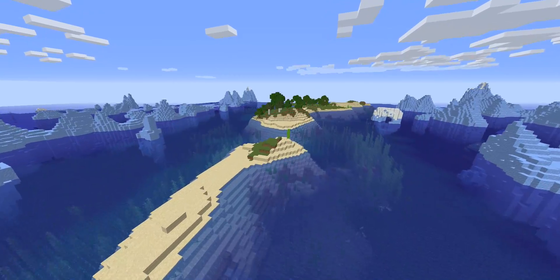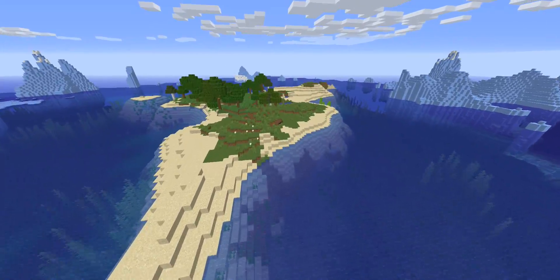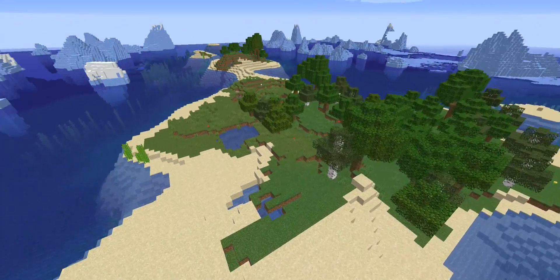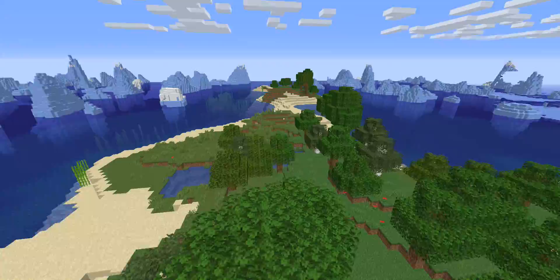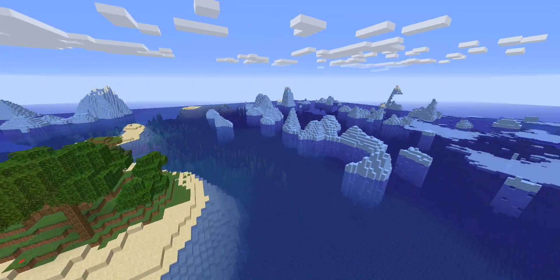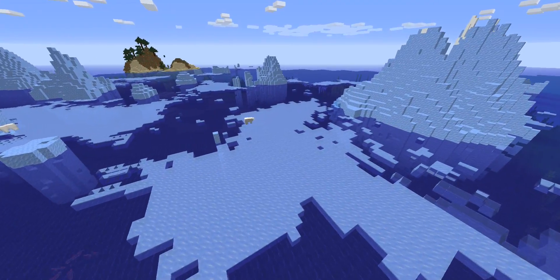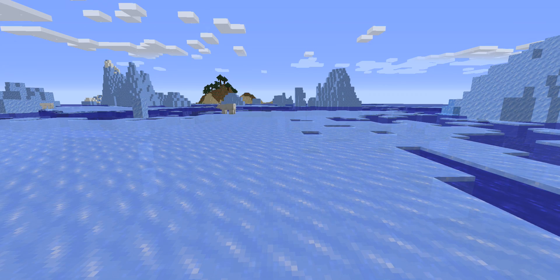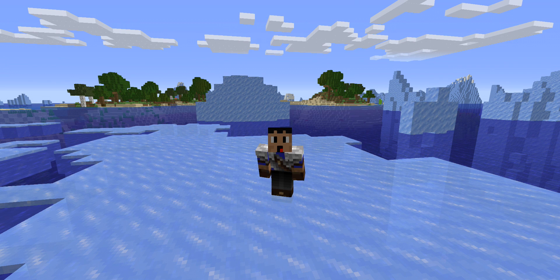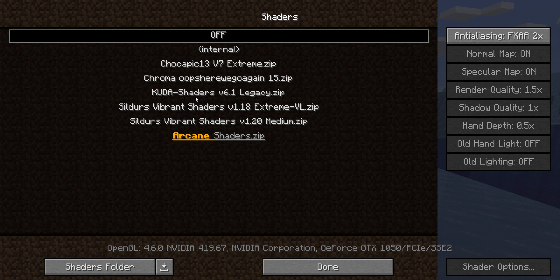There are also a couple of sunken ships, which makes sense since they're close to the ocean monument. Ocean monument, sunken ships, icebergs — it actually makes a lot of sense. You could put that into a story: a secret island holding a lot of gold, surrounded by ice where ships have sunken and nobody ever returns — because there's an ocean monument that kills everybody. And there are polar bears here too! How awesome. Now we're going to go into shaders — I'll use the same ones as last time, I think it was CUDA shaders.